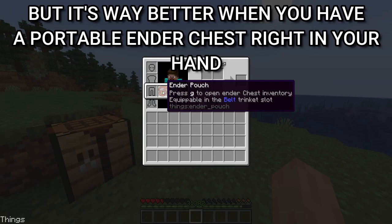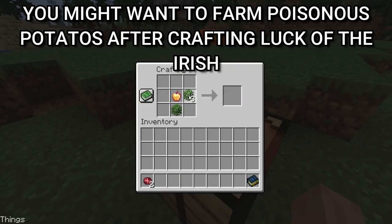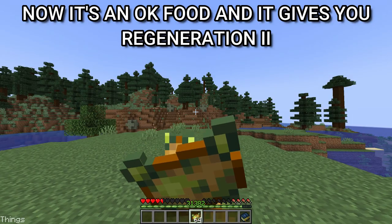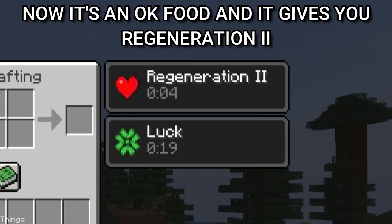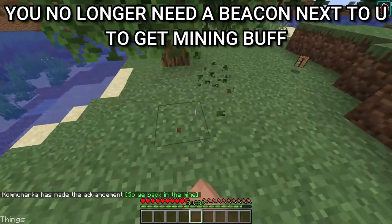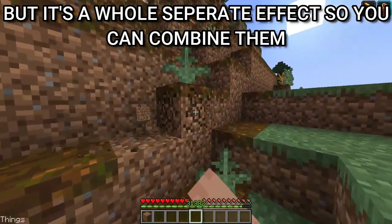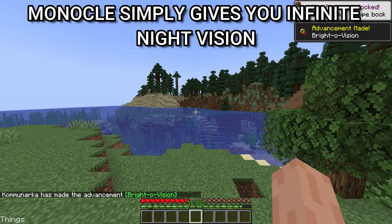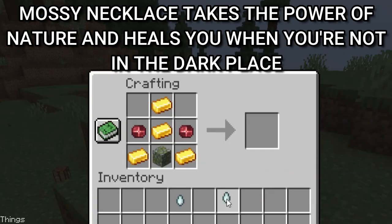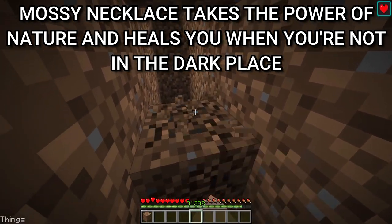The ender pouch is another item you need to craft as fast as possible. Placing down an ender chest and getting your items is fast, but it's way better when you have a portable ender chest right in your hand. You might want to farm poisonous potatoes after crafting Luck of the Irish — now it's decent food and gives you regeneration too. Here's the mining glove: you no longer need a beacon next to you to get the mining buff, but it's a whole separate effect so you can combine them. The monocle simply gives you infinite night vision.